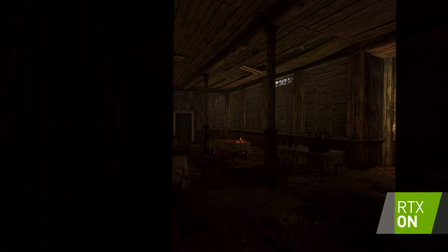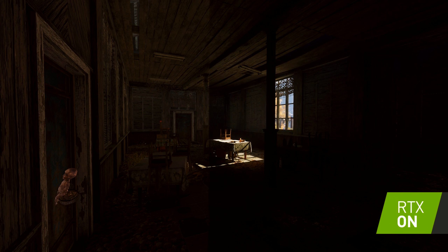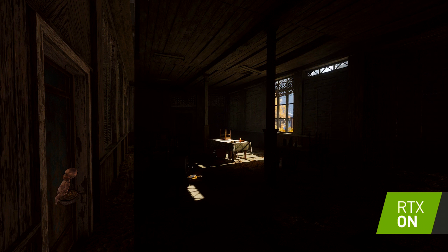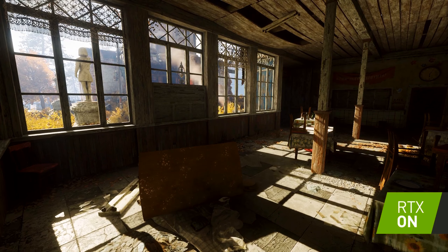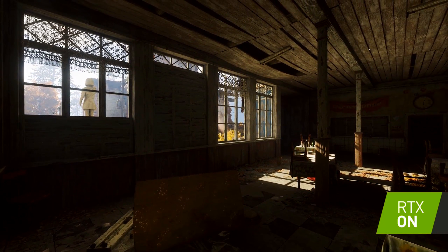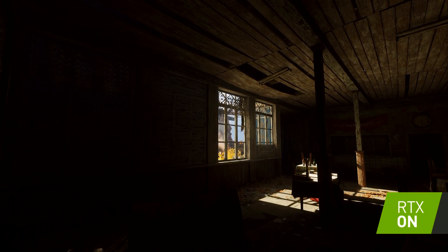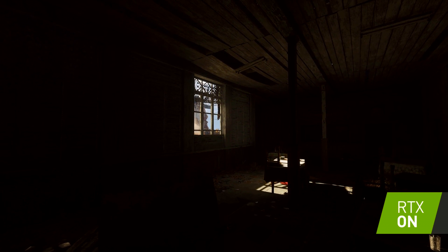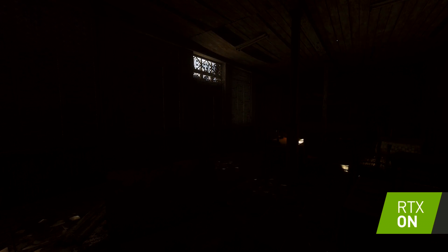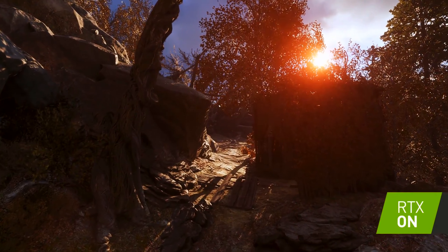Performance differences between RTX on and RTX off attest to the cost of ray tracing algorithms, but also demonstrate the high performance of new cards using conventional rendering techniques. We see how light streaming in through the windows and open doorway bounces off of the brightly lit floor and transfers some of that information to the ceiling, the walls, and objects which would otherwise be in shadow. These parts of the scene do not have a direct line of sight of the sun, and so would otherwise be completely black if we only used a single directional light source and did not perform other checks for secondary lighting interactions.